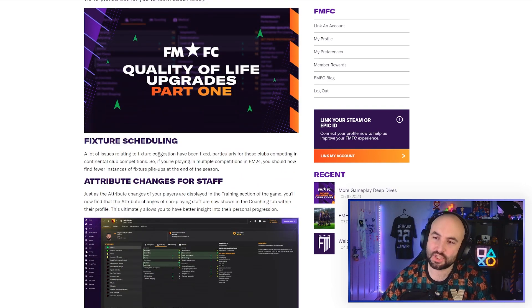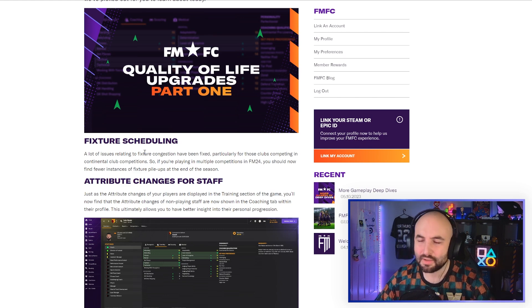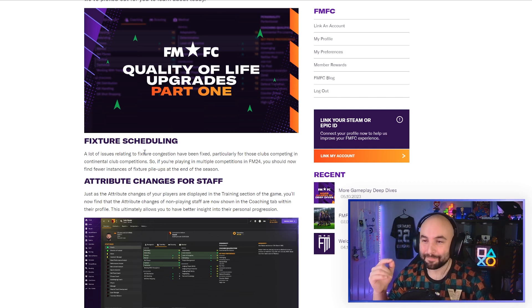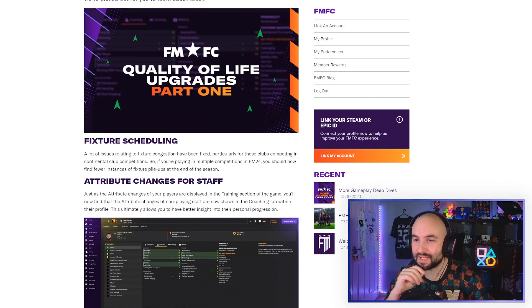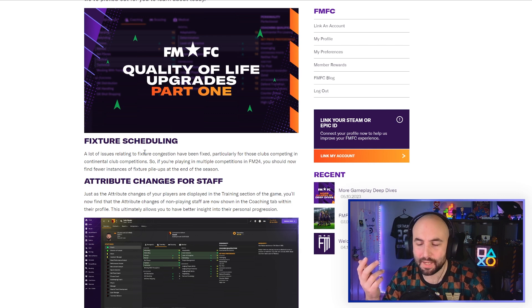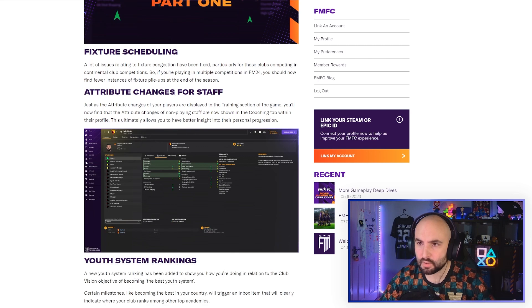First thing: fixture scheduling. A lot of issues related to fixture congestion have been fixed, hopefully around the Club World Cup — that one is the worst — particularly for those clubs competing in continental club competitions. So if you're playing in multiple competitions in FM24, you should now have fewer instances of fixture pileups at the end of the season. Hopefully they fix the Champions League as well — we don't know who you're playing until like a day before in the new format.